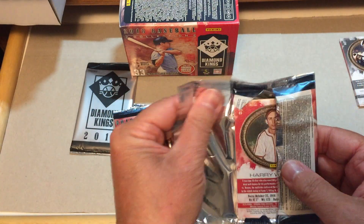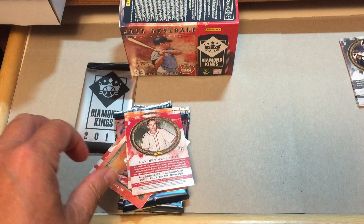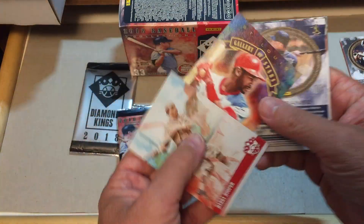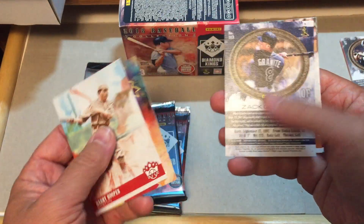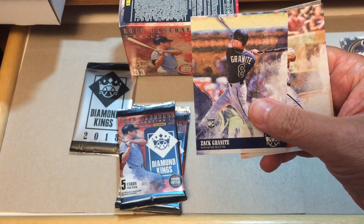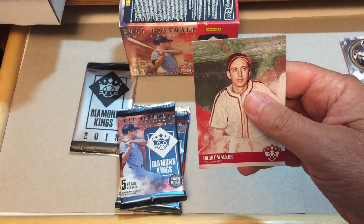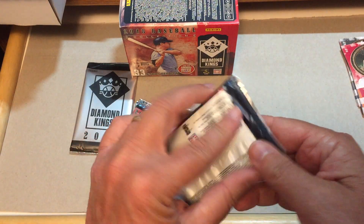Shouldn't be that tough to open. Let's see what we have in this pack. Harry Hooper — upside down. Ozzie Smith. Zach Granite, rookie card. Anthony Santander. And Harry the Hat Walker — for you old timers that are watching this.